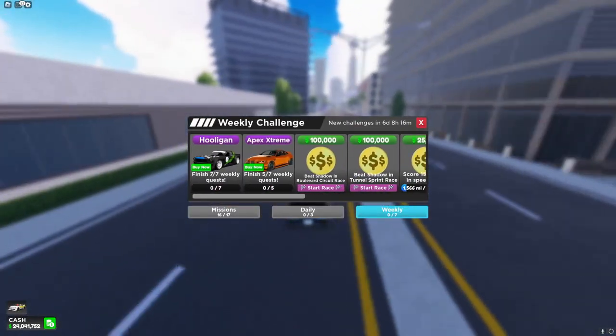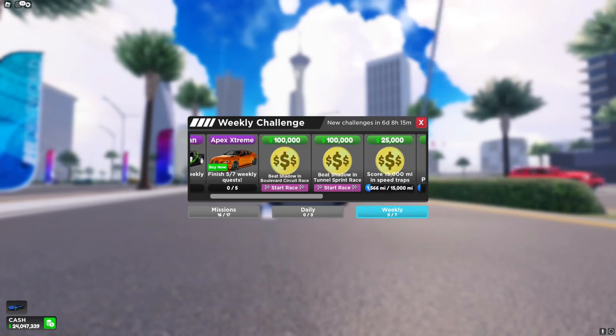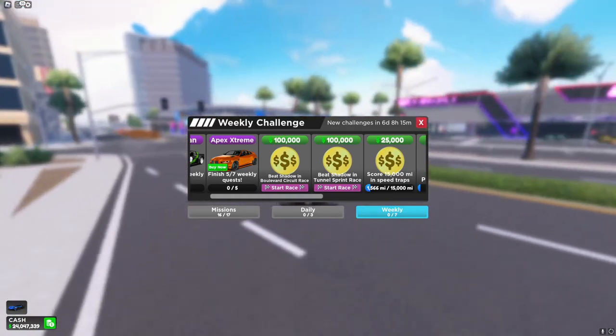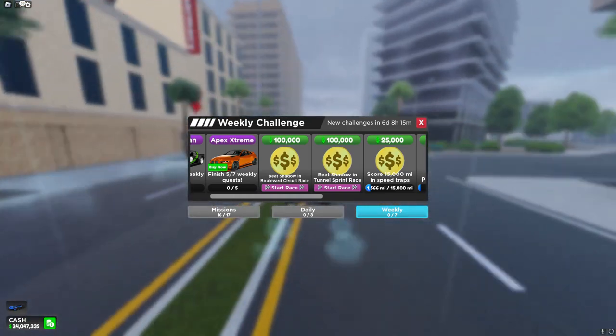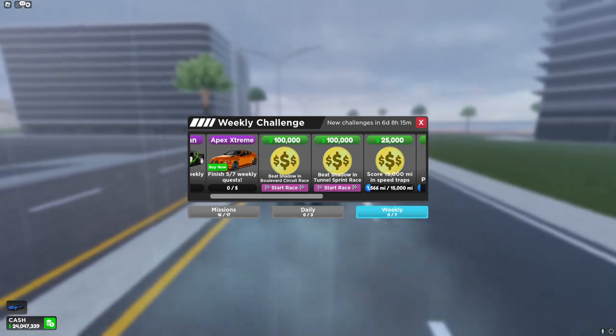We have some new quests with a new car but that's basically it, and in the weekly we still have two challenges that are basically impossible for new players. I don't really understand why they haven't made it to where the shadow racers can be the same exact car as the person that you're racing, but here are the two races.